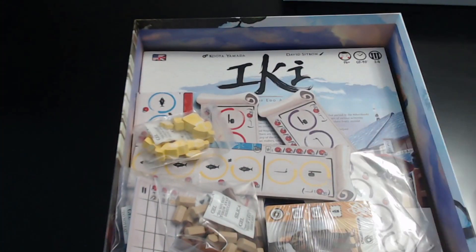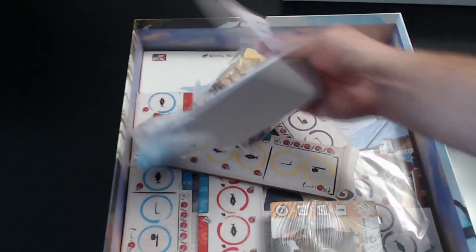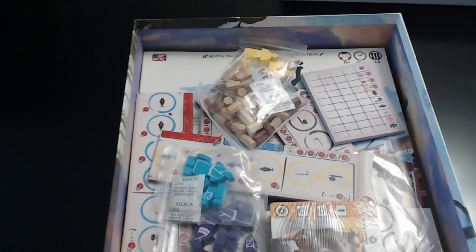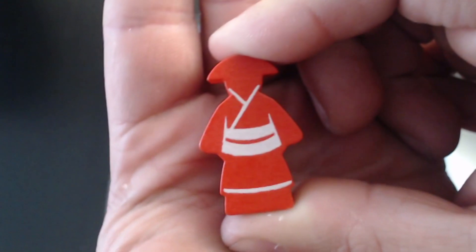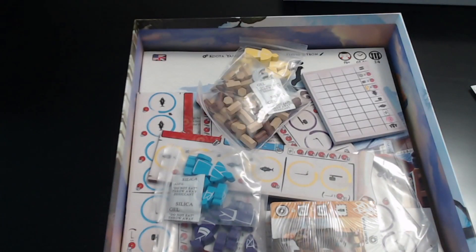Starting off, looks like we've got meeples of various colors — red, yellow, purple, and a light blue. Let's pop open each one and see if there are any major differences. We've got this big person right here with a nice wide-brim Japanese-style hat in a traditional robe — very nice, very minimalistic. The art may be minimalistic but it's still a unique meeple for this game, which is really nice.